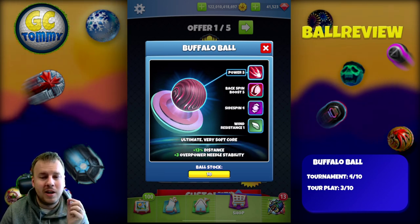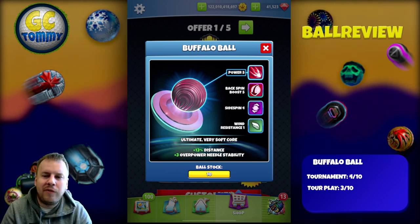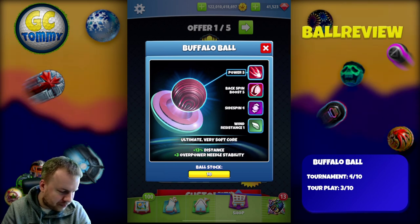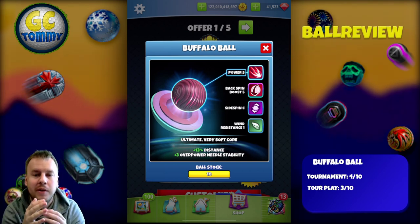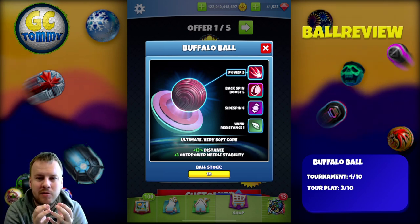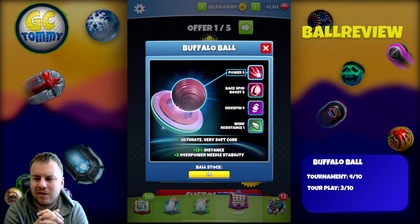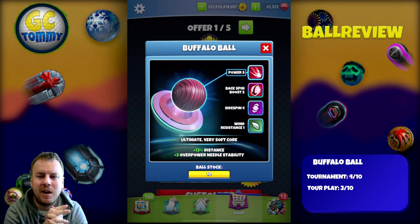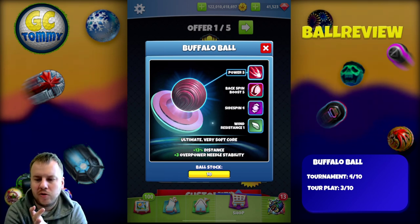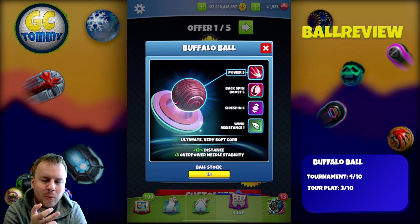This is not a ball that has the proper size — it's a smaller ball, which makes it harder to center. I give this one a four out of ten in tournament. This is essentially a berserker on steroids — a berserker has Side Spin 2 and this has Side Spin 4. It also has a plus three overpower needle, which are good things to have. There was one hole in the last Wild West tournament where this ball could actually be very useful, but those occasions are very rare.